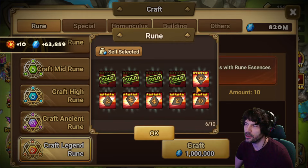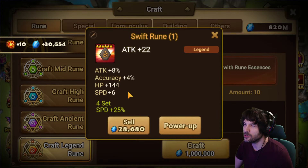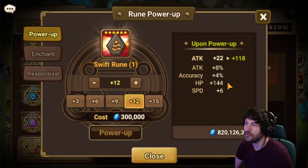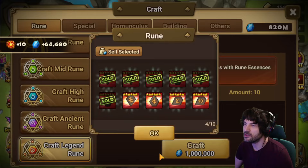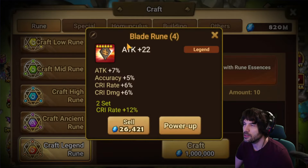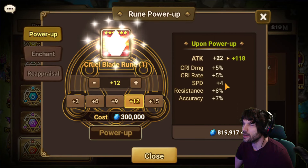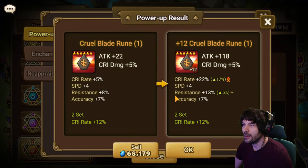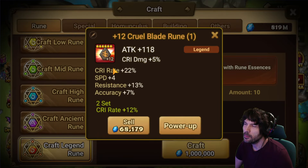A lot of these runes — attack percent destroyed with no speed, I'm not interested. A swift with a six-speed starter — the juice unfortunately misses it completely and gets unusable rolls. This one is a flat attack slot four without speed. Slot one has crit rate, crit damage, and speed — this is potentially usable. That last roll is kind of bad but I think I'll keep it just to compare it later.